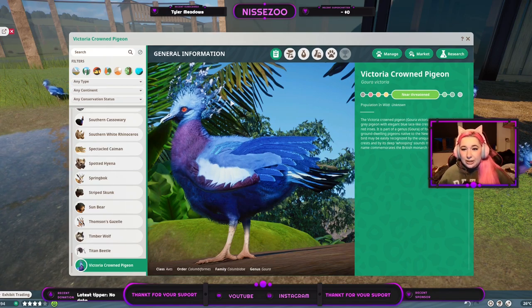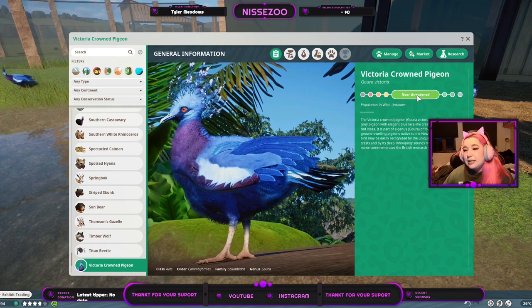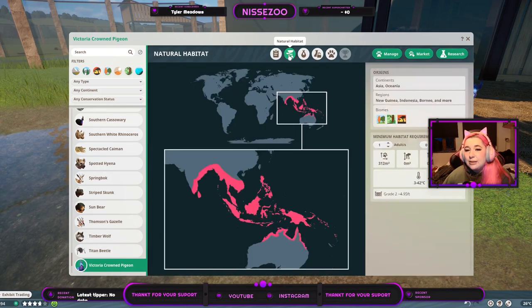It is a near-threatened animal and the population in the wild is unknown. They live in Asia and Oceania down in this corner. It fits in the timber, tropical, and grassland biomes, so you have a bit to choose between, and one of them needs 312 square meters of land. They live from 3 to 42 degrees Celsius, so even if they live in timber, protect them from snow and give them a warm house.